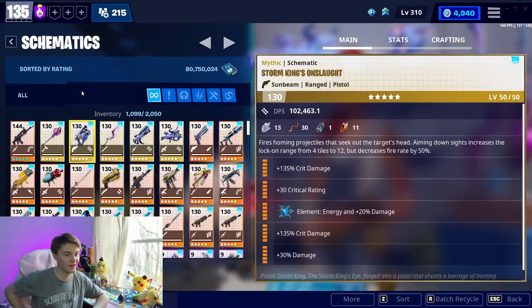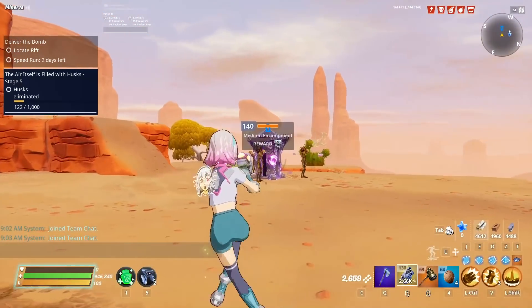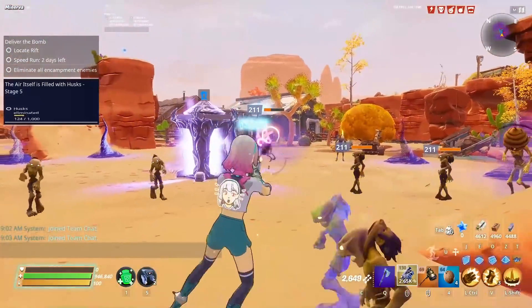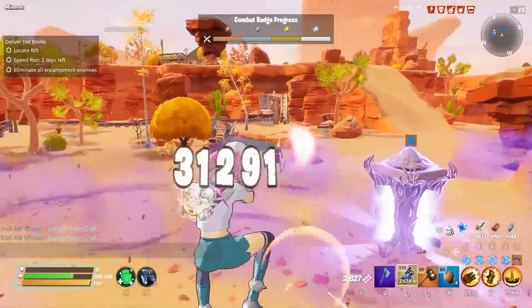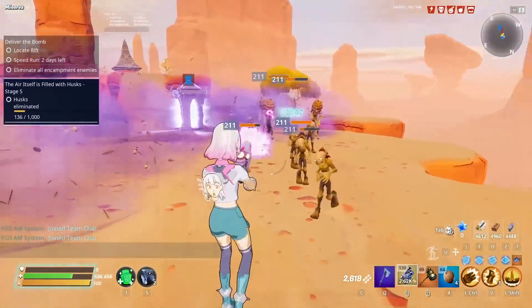The Storm King's Onslaught — I actually frequently forget that it's a 6 perk that fires homing projectiles to seek the head. That's interesting, because this is just how this weapon performs. We just sort of get used to the idea that the Storm King's Onslaught is an aimbot weapon, but that's actually the 6 perk triggering that. I wonder if that would even work on normal weapons — we'll probably never find out, because it's only locked to the Onslaught.